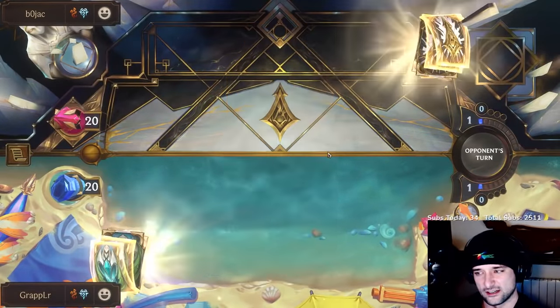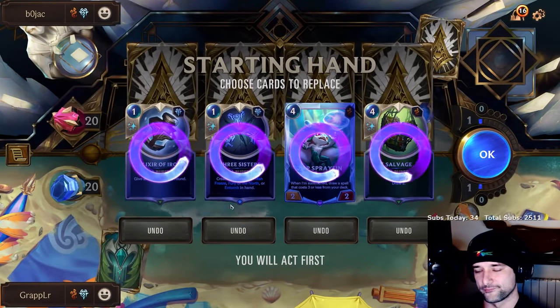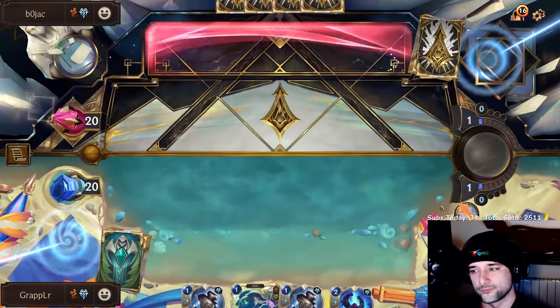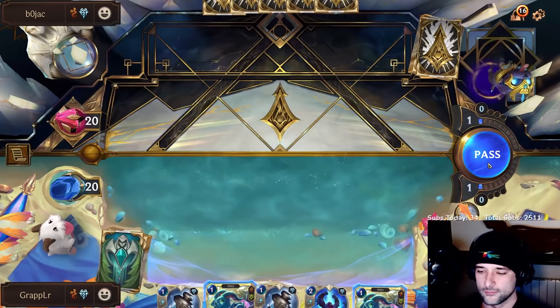What the hell is this? All right, so we want to get our champions early. Hard mulligan for champions every time. I think Elric Survivor is actually keepable in this matchup specifically.